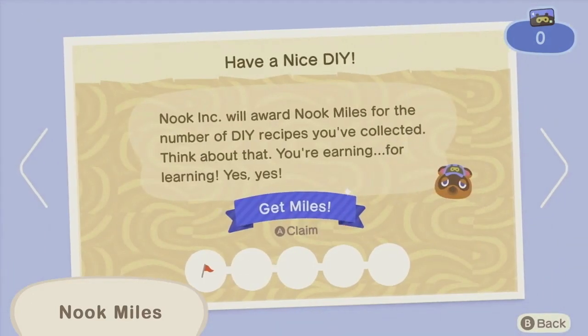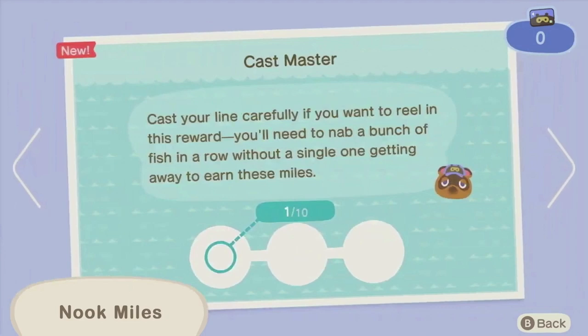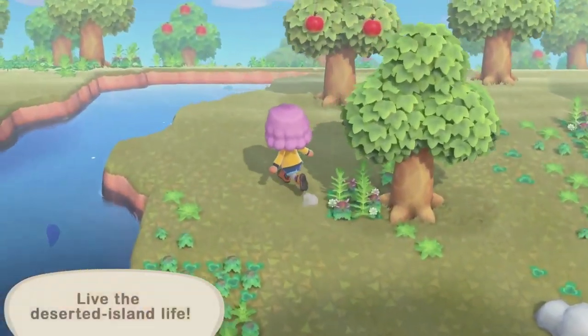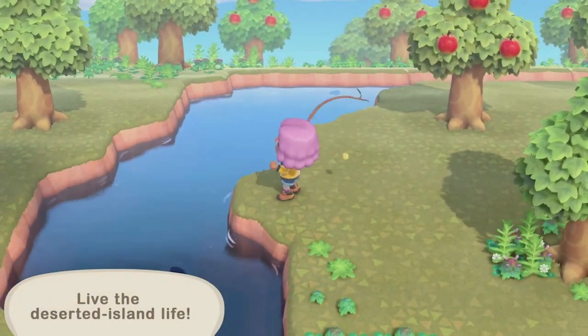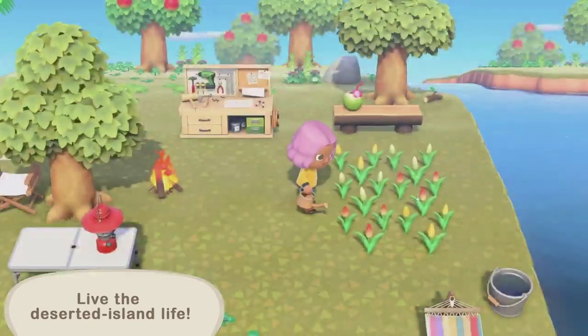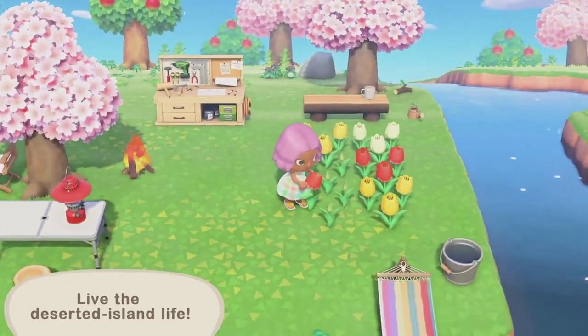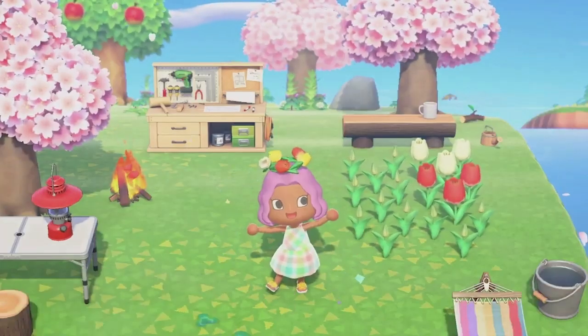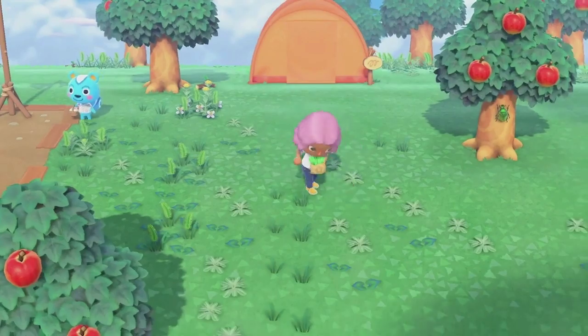You'll earn miles through a host of activities on the island, so be sure to take advantage of this program. There are many ways to experience the joys of life on a deserted island — go fishing, catch some bugs, tend to flowers, and pick them to make a garland. Thanks to crafting, even weeds have their uses.